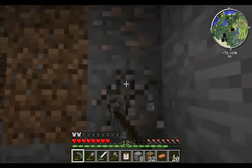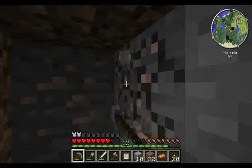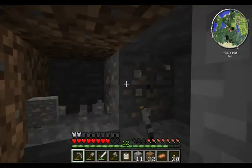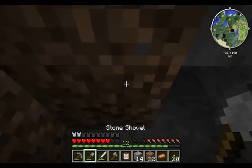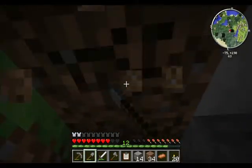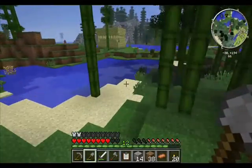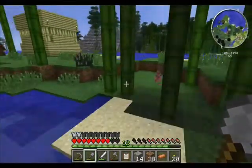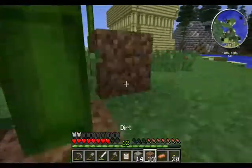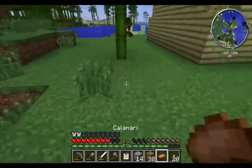With the hammer and the Statues mod in general, anything can be made into a statue. Jeff has done a little test on a practice world — he tested it out on all sorts of stuff like grass, dirt, and blocks of redstone. Blocks of redstone were actually the best looking, in my opinion.